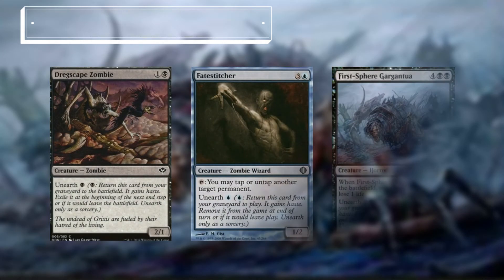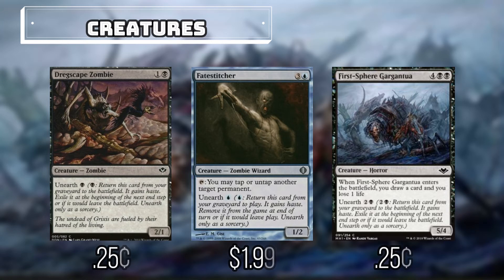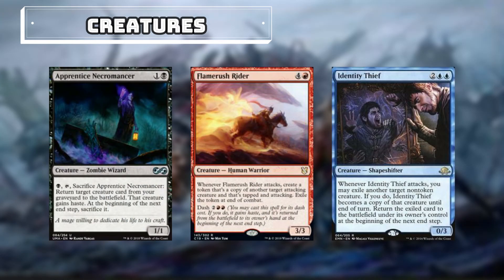Now let's take a look at our creatures. First we have Dregscape Zombie, and Fate Stitcher, which can tap to tap or untap another target permanent. Fist Sphere Gargantua: whenever it enters we will draw a card and lose a life. Hell's Thunder is a 4/4 with Flying and Haste, and at the beginning of the end step we will sacrifice it. Rotting Rats: whenever it comes into play, each player will discard a card. And Sadraxus Specter has Flying; whenever it deals combat damage to a player, that player will discard a card. Apprentice Necromancer will help us get creatures back from our graveyard to our battlefield.